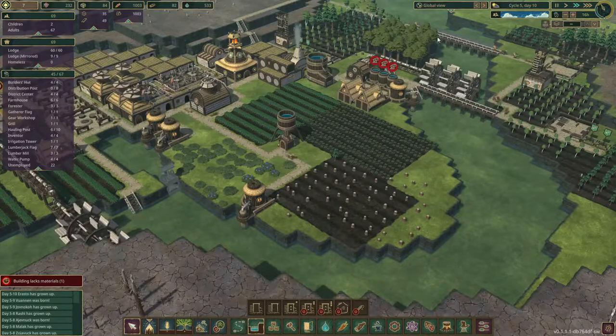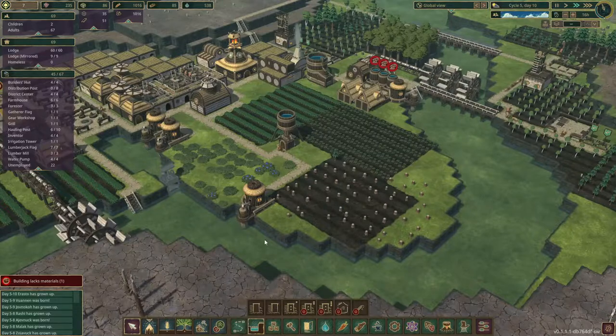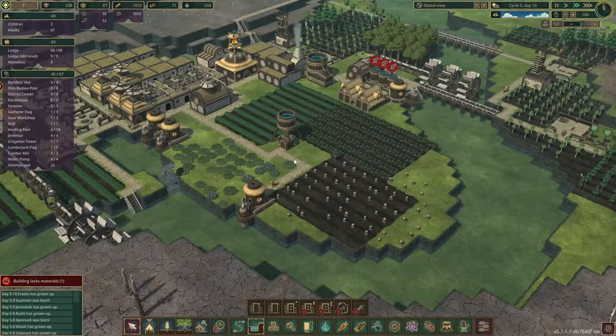I'm hoping that once we've built this dam, the water level will raise a little bit so that we have some extra water in this little basin. That should help us survive droughts.